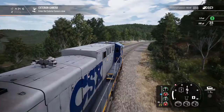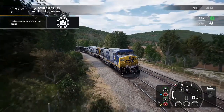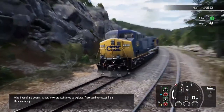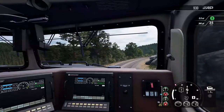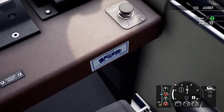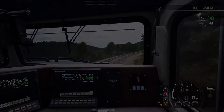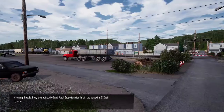Train Sim World allows you to ride in various camera views. Other internal and external camera views are available to be explored — these can be accessed from the number keys. You've only explored a small area here so let's take a look at what else there is to enjoy.